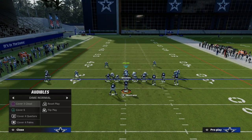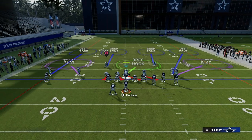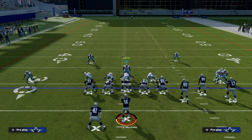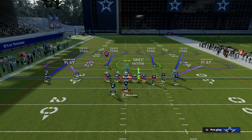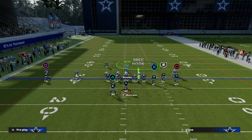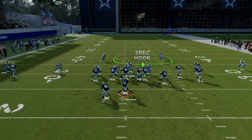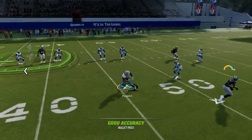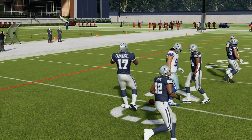The last thing I really like about this: if I audible to Cover Four Quarters and pinch the defense, I can take one of the guys on the D-line and drop him into a bluff blitz, then user that guy. Now you have really good coverage for defending any kind of flood concepts. Those corner routes aren't going to be completable on the match defense in Cover Four Quarters, which makes this a really good defense.